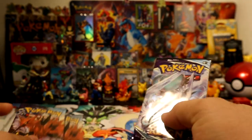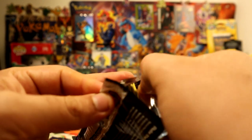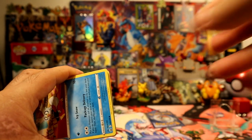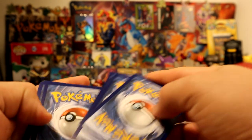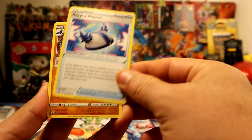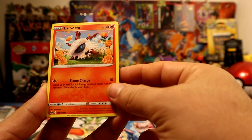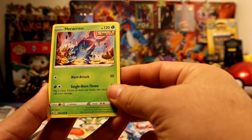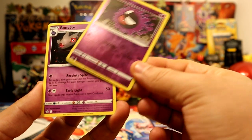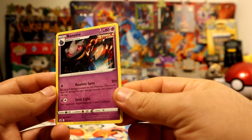All right, let's open this guy first. You guys have the first pack — enjoy. Pull something cool. On the fourth card we have Aerodactyl, Cross, Clobbopus, Gastly, and a Bonnet regular red. Wow, Single Strike — okay, pretty cool.